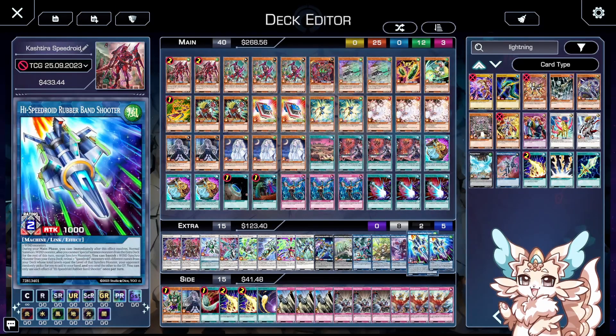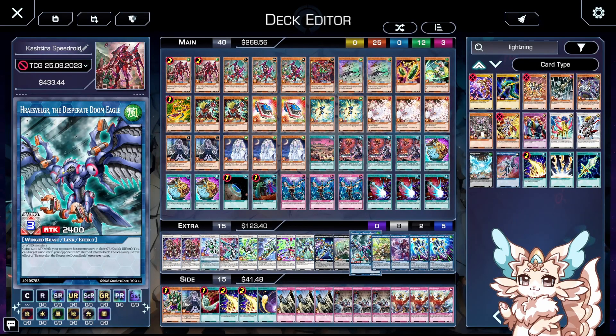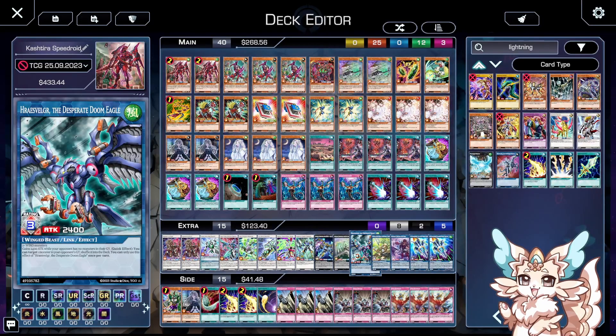In the extra deck we have two Rubber Band Shooters. Rubber Band Shooter's main effect is that it banishes a Wind from your extra deck to choose two monsters in your main deck — one goes to your hand, one goes to the grave — and then it has a second effect to normal summon a Wind again. Both really good effects that definitely help out the deck a lot. One Donner, one Wyn, one Desperate Doom Eagle. Desperate Doom Eagle is here because if your opponent negates your Rubber Band Shooter, you can just summon a different monster and go into this guy instead, throwing off the graveyard for two elements and being a general problem for most decks.